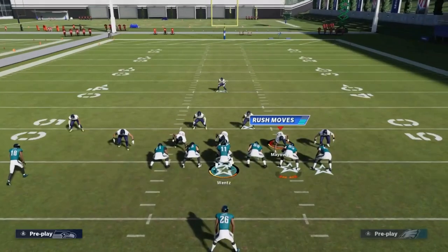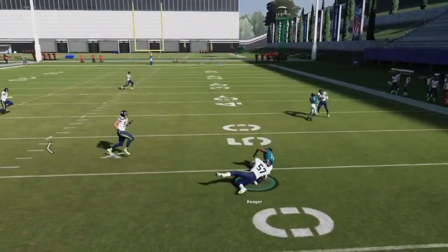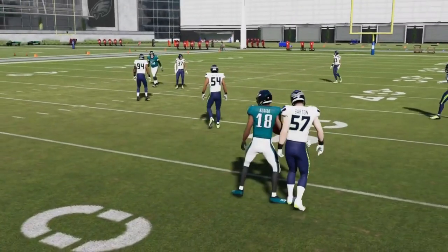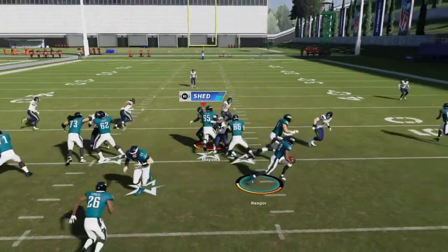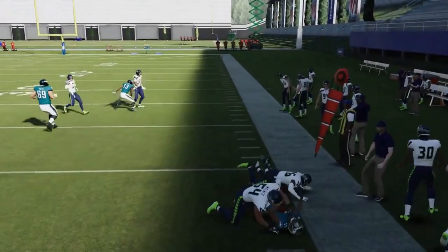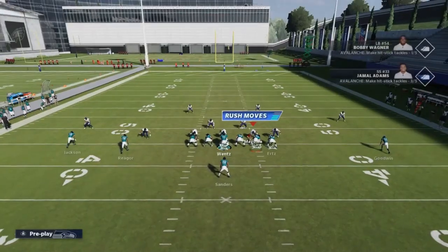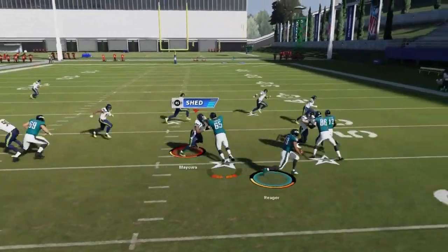Next we got the Jet Sweep — a good trick play run to throw at your opponent every once in a while. It's best when you've got your fastest guy getting the ball — typically a receiver. If you have a receiver faster than the running back, you can get an explosive play. Something to throw at your opponent to give them something to think about. Personally, jet sweeps are also very fun to run.